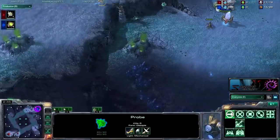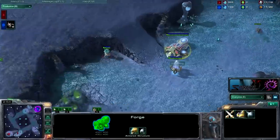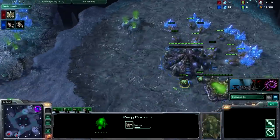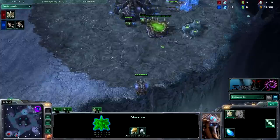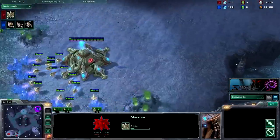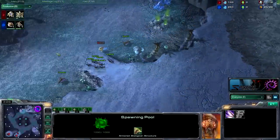You see him blocking my expo here. I decide to go three pairs of lings and a queen, probably droning up after that and throwing down my expansion. He has thrown down his Nexus and is waiting for a cannon. Scouting, so he knows that the early pool is coming. He didn't Nexus first, so I couldn't really do too much.